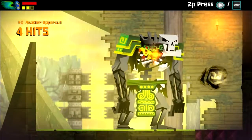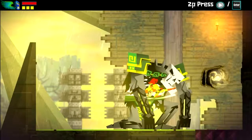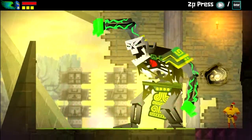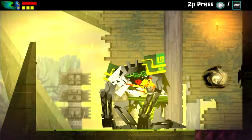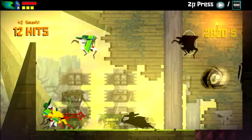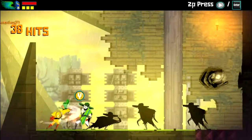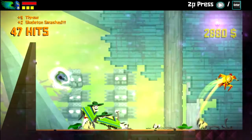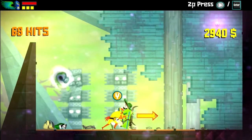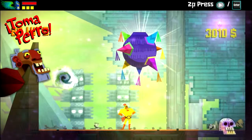This guy is a giant guy — obviously the big glowing red point is his weak spot. Don't let him hit you, he hits hard. He's not too bad on his own; it's when there's other enemies around that can be a bit of a pain. Enemies in the other world obviously don't get affected by your throws either — just something to bear in mind. So now we switch, and they're all taken care of. And of course we get a particle for that.